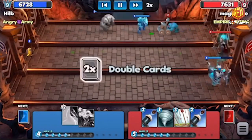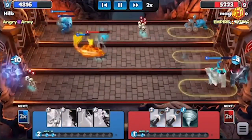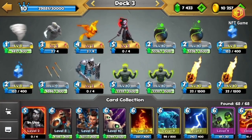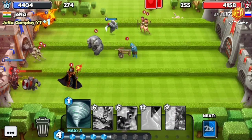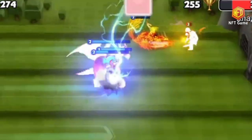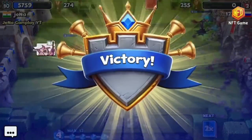Crystals recharge slowly, so if you spend them all too fast and the opponent has a counter to your play, you will be left defenseless until the crystals accumulate again. The game boasts a surprisingly large number of strategies, and you won't find yourself getting bored anytime soon. Every creature summon has a unique function, and there aren't any dominating or overpowered strategies — everything has an appropriate counter, and every option can be played optimally in its own style.